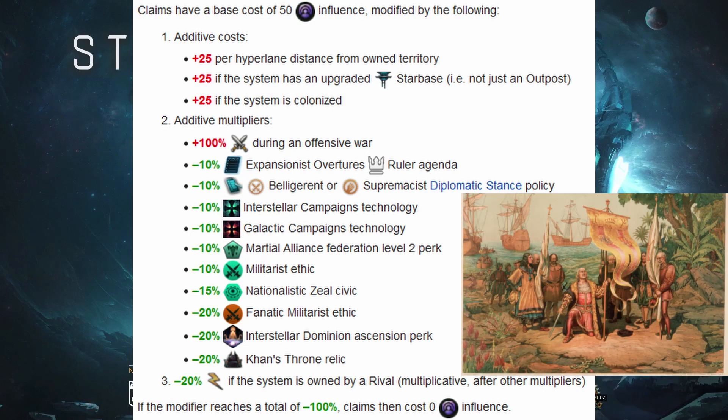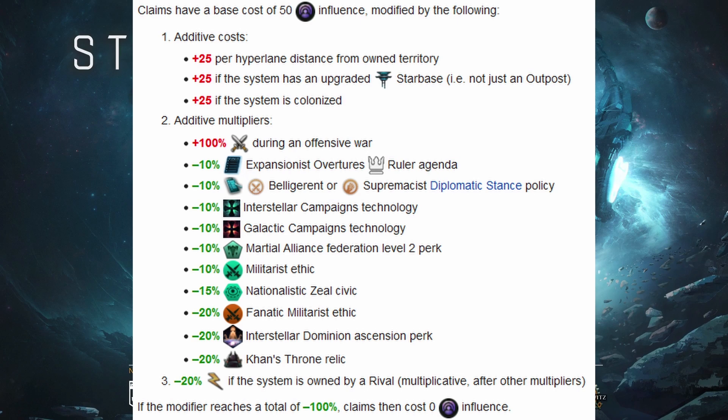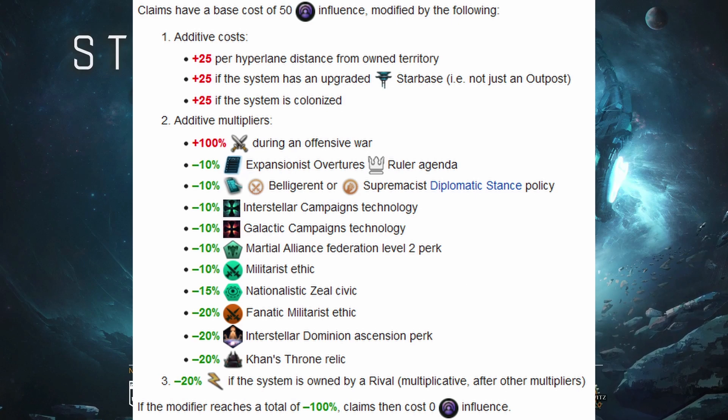There are also several additive multipliers, the largest being a 100% increase during an offensive war, and several other reductions not including the militarist ethic itself — such as nationalistic zeal, interstellar dominion, the Khan's Throne relic, certain ruler agendas, and technologies.